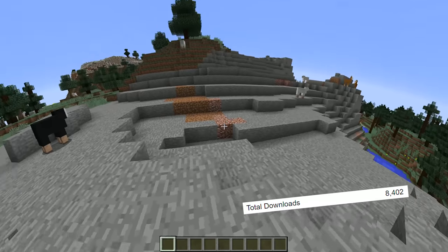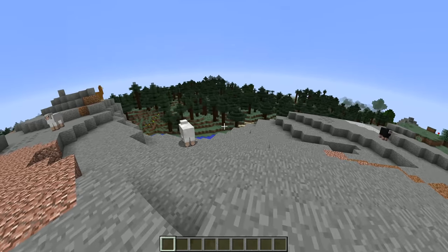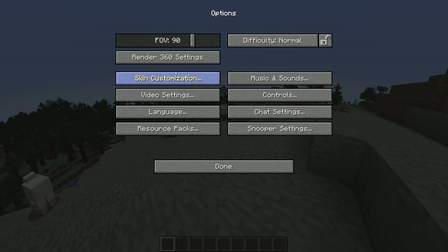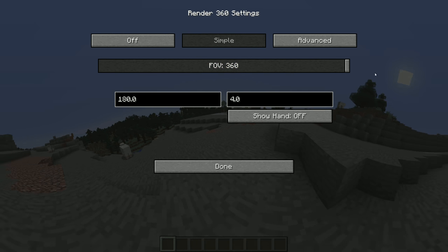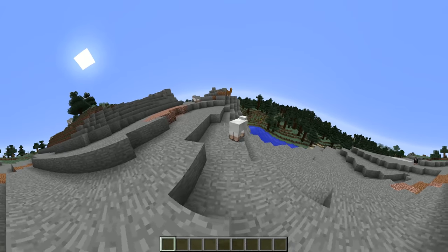At number 4, we have Render 360, and this mod lets you set your field of view all the way up to 360 degrees. By the time you get to this kind of field of view, you pretty much feel like you're going to pass out while you're playing, but regardless it looks really cool, and this could actually be pretty helpful for those of you that want to go above 110.